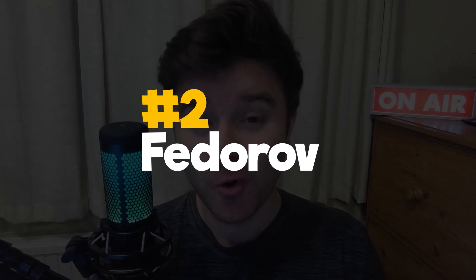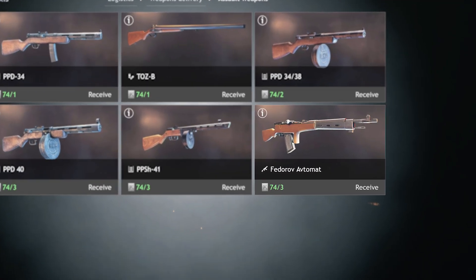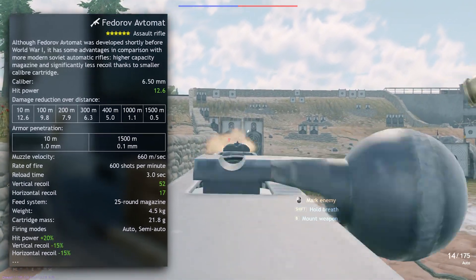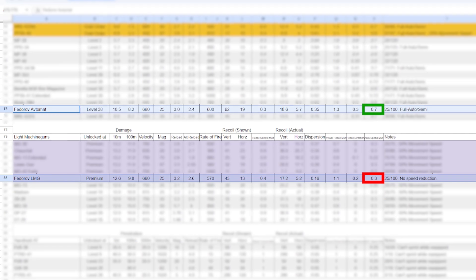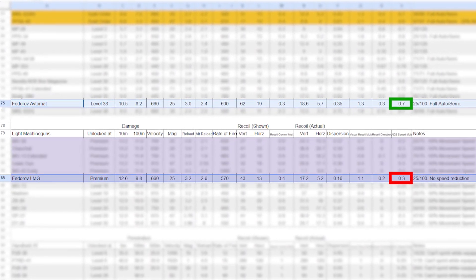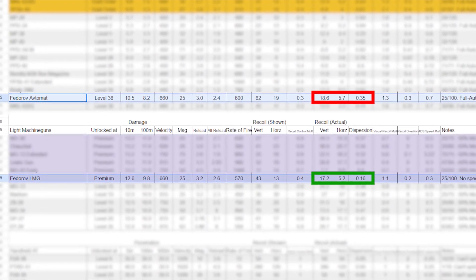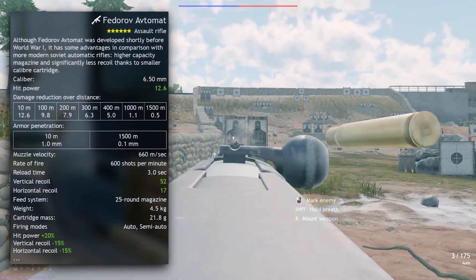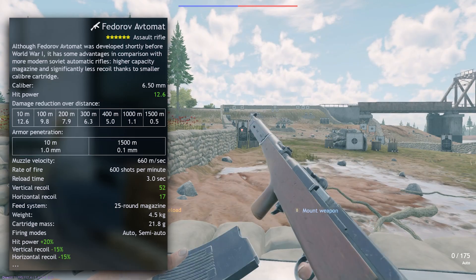And in second place, it's the amazing Fedorov Automat itself. It's basically an upgrade on the Fedorov MG — it has higher fire rate and lower reload time. But arguably the best thing is the much improved ADS speed over the MG version. It does have double the shot dispersion and a tiny bit worse recoil, but you really won't notice these things, especially as they're all still very quite low. The Fedorov is absolutely fantastic.